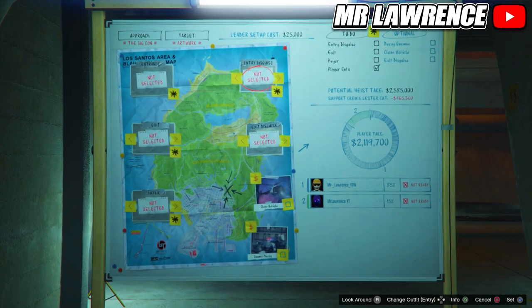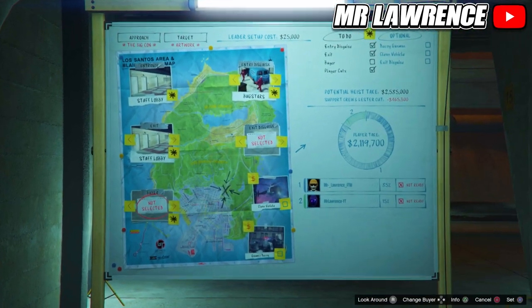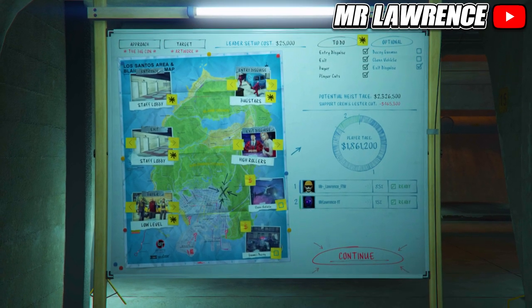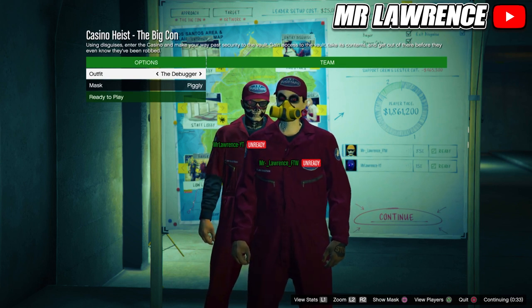When you are on this screen, make sure that your entry disguise is set on box stars. The other options don't matter. Now start and when you are here, select the debugger outfit to get the yellow rebreather. Then ready up.